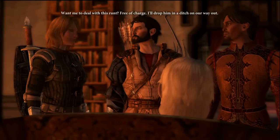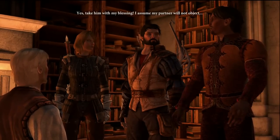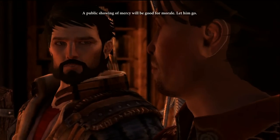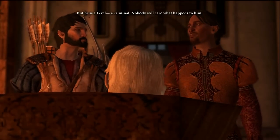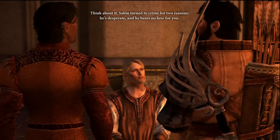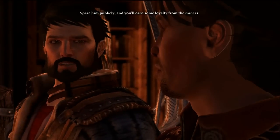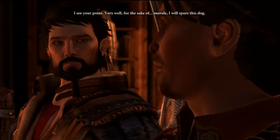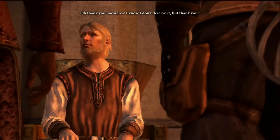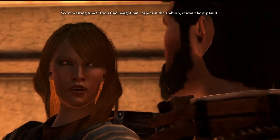Someone offers to deal with Sabine for free. Hawke argues: think about it — Sabine turned to crime because he was desperate and bears no love for you. Spare him publicly and you'll earn loyalty from the miners. The employer agrees for the sake of morale and spares him. Sabine thanks Hawke, saying he doesn't deserve it.